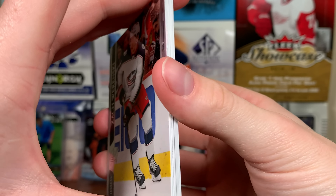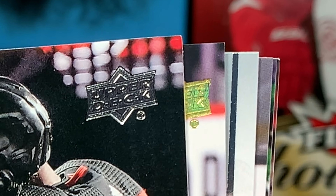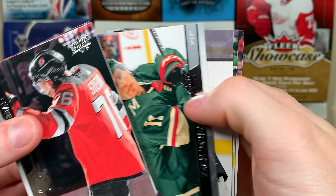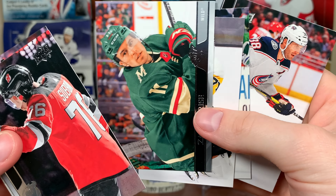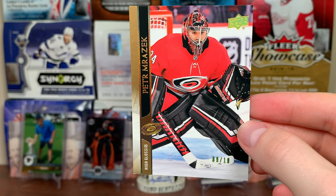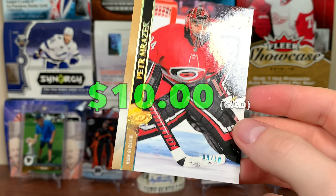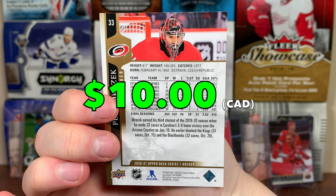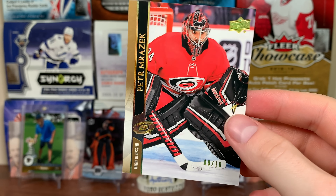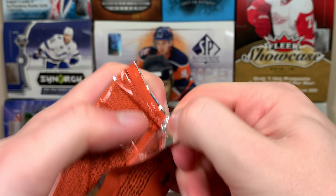288 total packs and we haven't got a Clear Cut or a jersey in this box yet. What's this — looks like a high gloss! It's not a high gloss Young Guns, but definitely high gloss — it's Mirazic. Peter Mirazic, beauty high gloss, but that corner is kind of messed up. Those look really cool but Mirazic's not the best name. Only 10 of them — this is nine of 10. Still a decent pull.